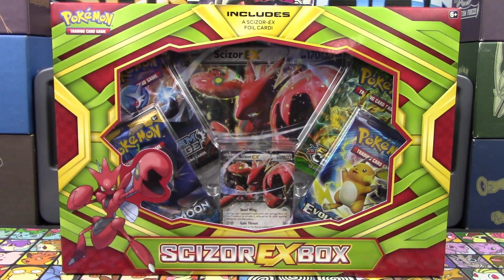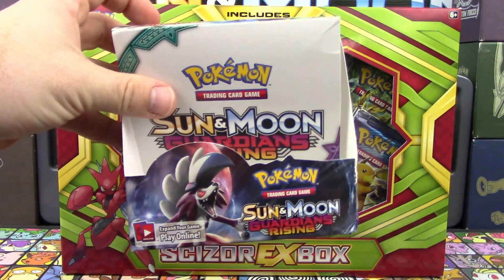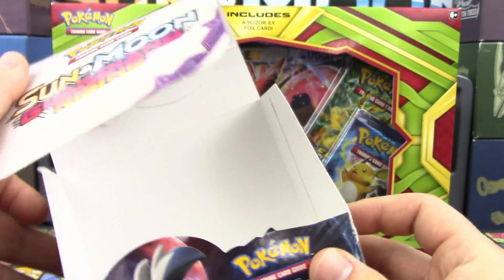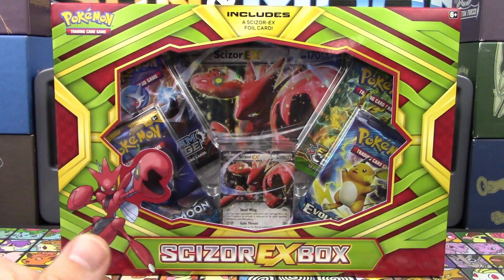Hello Pokemon fans, I'm Professor K for the Pokemon Evolutionaries and we're back again with another new product. As if opening up this booster box of Sun and Moon Guardians Rising yesterday wasn't enough for you guys, we have another brand new product today — the Scizor EX box.